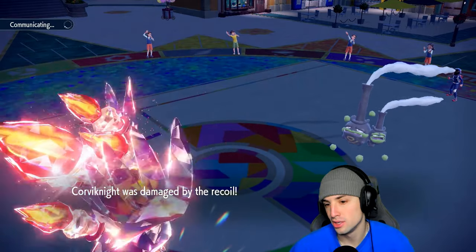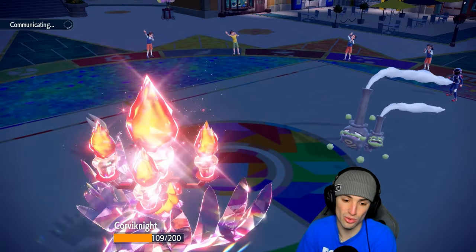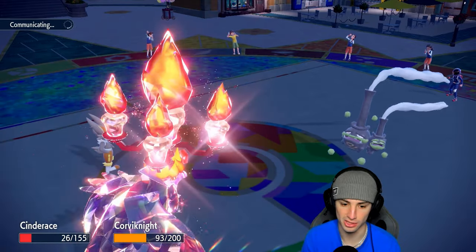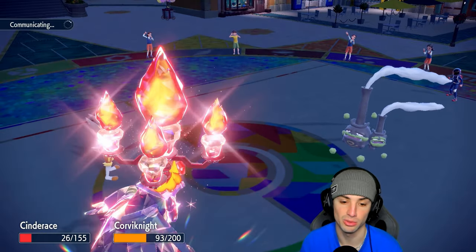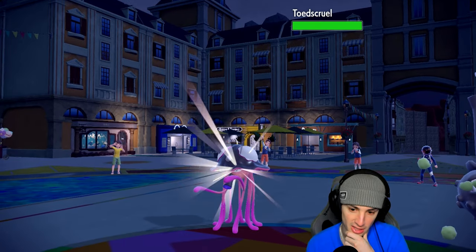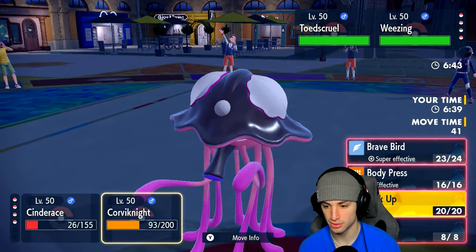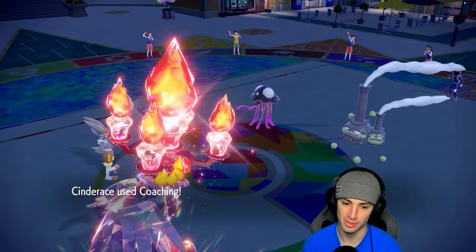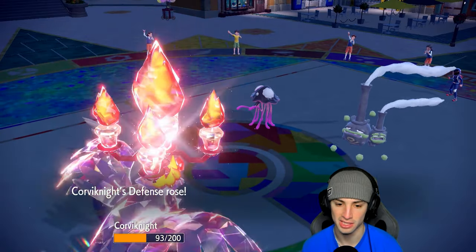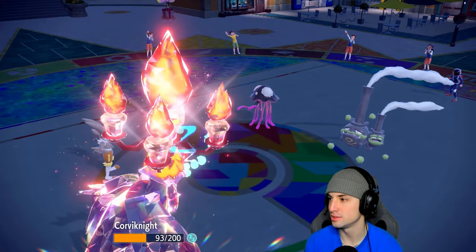Beautiful - I might want to Roost next turn depending on who they have. Hopefully a physical attacker comes out so I can Coach up again. Dazzling Gleam flies out - my Pokemon soak it. We're gonna Coach up Corvinite again since we're Choice Scarfed. We might just Roost here too, depending on who they go into. Toadscool comes out here, probably outspeeding me which is tough. We Coach up again and try to get off a Roost at least. Coaching comes out first - love the Choice Scarf on this Pokemon.